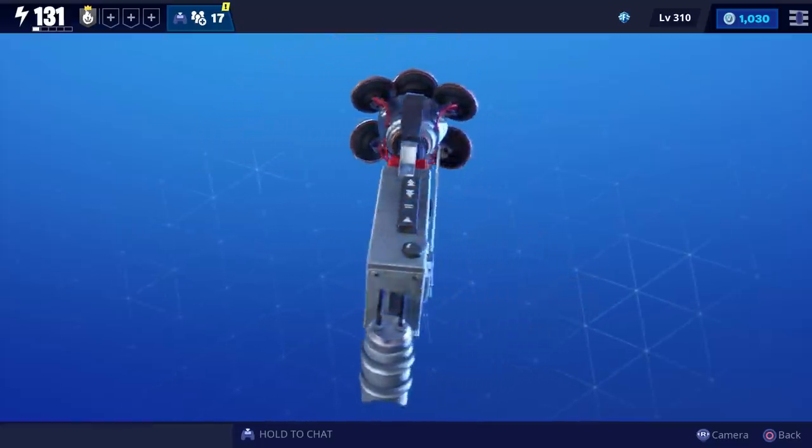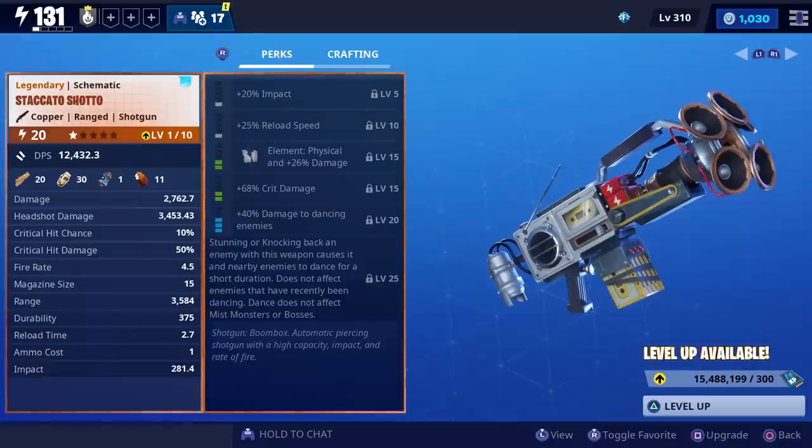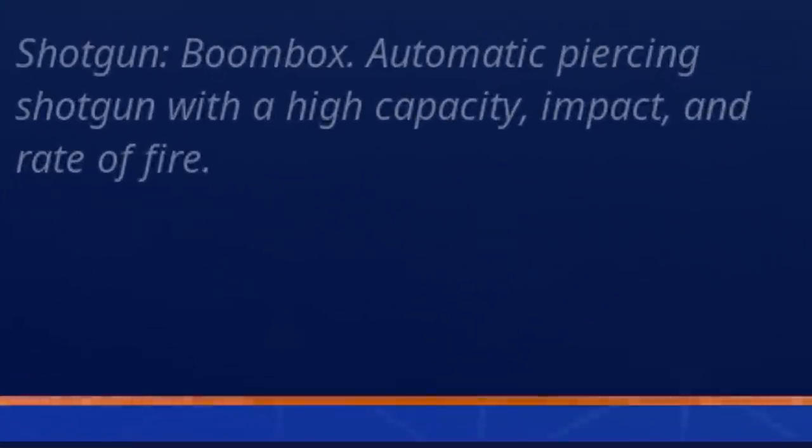This is what it looks like, and the perks that came with it were impact, reload speed, physical damage, crit damage, damage to dancing enemies. Whenever you stun or knock back an enemy with this weapon, it'll cause that enemy and nearby enemies to dance for a short duration — but that doesn't affect mist monsters, bosses, or enemies who have recently been dancing. At the very bottom it says: shotgun boombox, automatic piercing shotgun with high capacity, impact, and rate of fire.